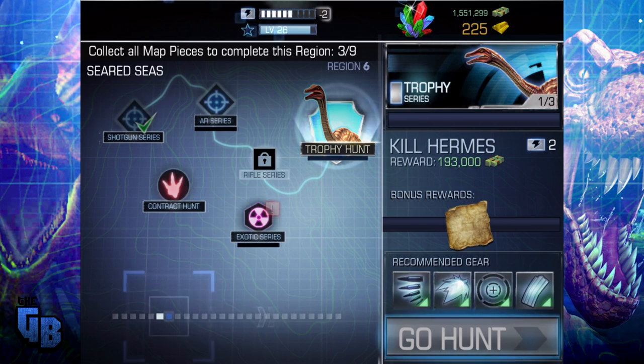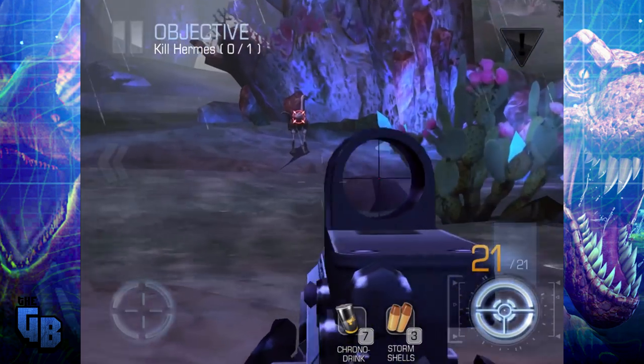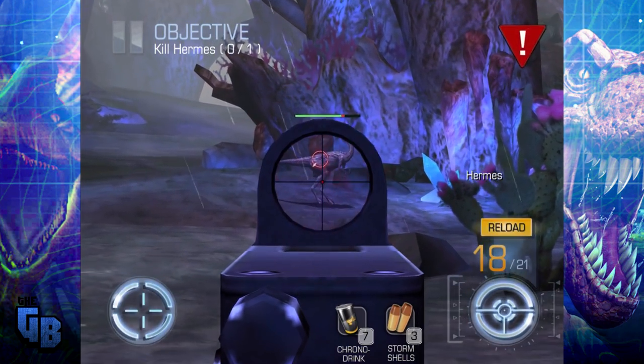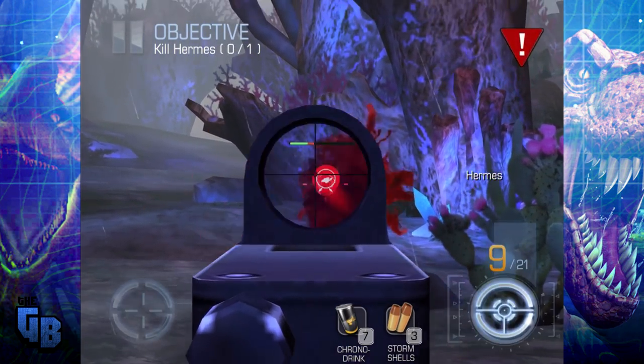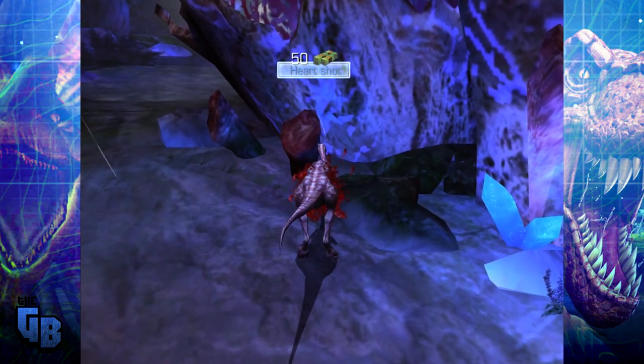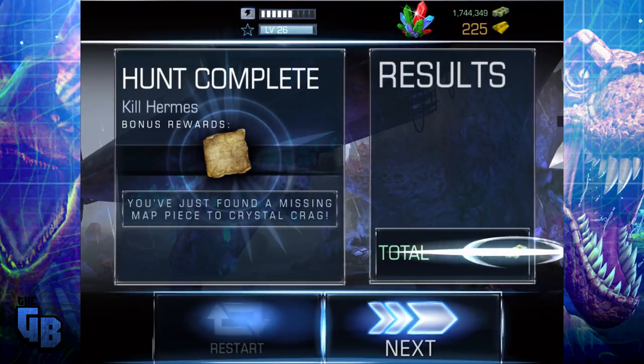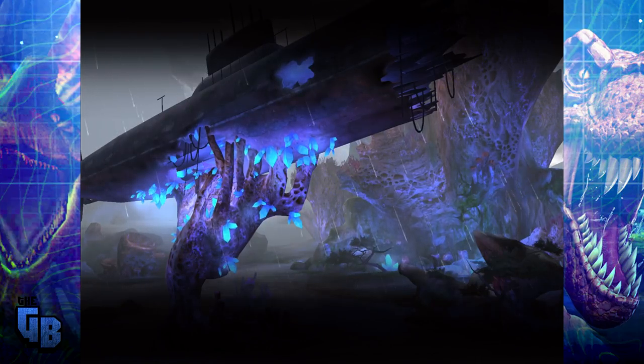So let's do that! Just caught myself for a second there. We're going to Hermes, who is a Gallimimus — who is dead now! Because our gun is way too powerful for it, bless it! Oh, he didn't even stand a chance! So it's not a Gallimimus actually, it's like a Struthiomimus or something like that.